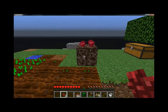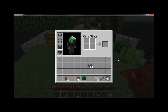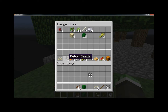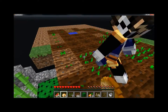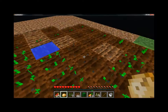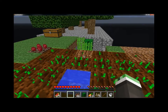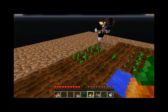I built the nether wart — it kind of looks stupid because I built it up one block, but I don't want to risk losing it when we have to break it. Even with that I'm scared, because when we lose that block it's all over. Potions is like the main thing in Minecraft — if I had to say one thing I don't really know about, it's potions.